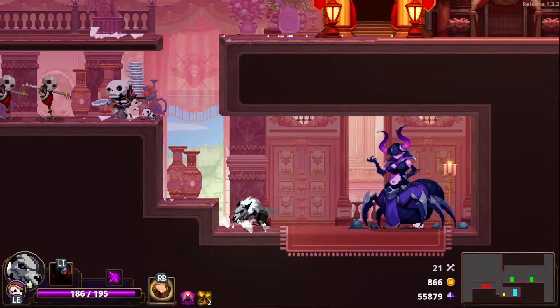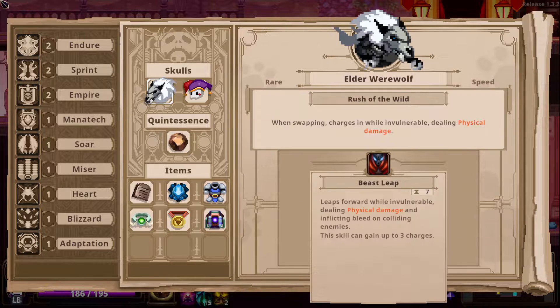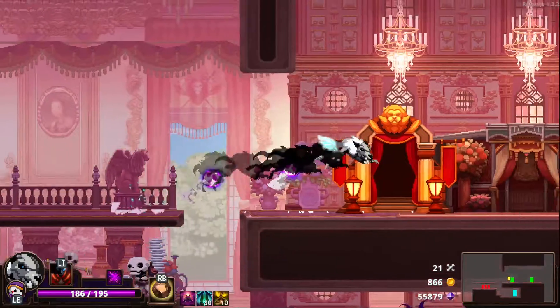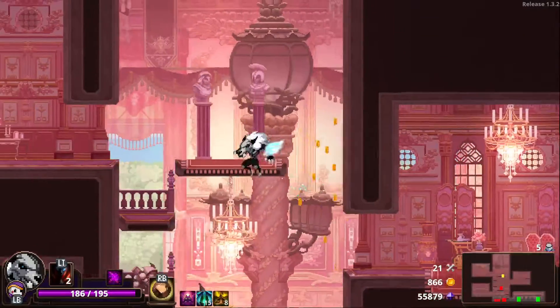Sure, give me the upgrade. Increases movement speed and dash distance by about 10%. When enemies are defeated, increase movement speed and dash distance by 30% for 3 seconds when swapping charges while invulnerable — all that kind of stuff. Same kind of a thing here, not a lot has changed. We need 30 more — well, 9 more, 30 total.